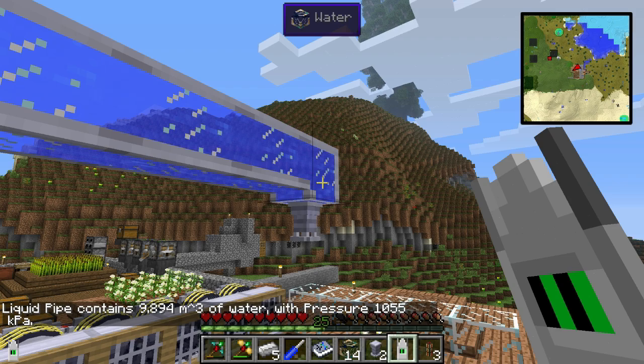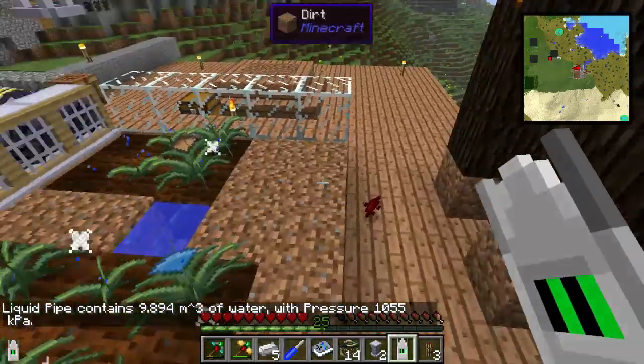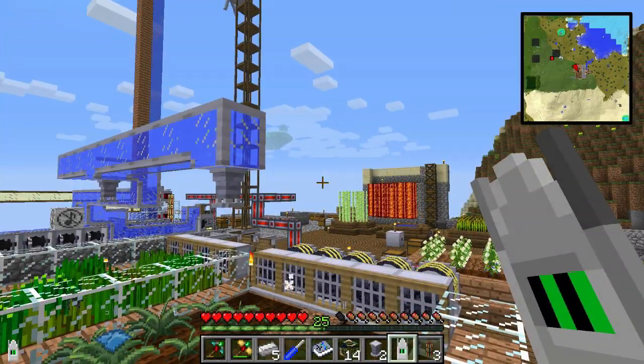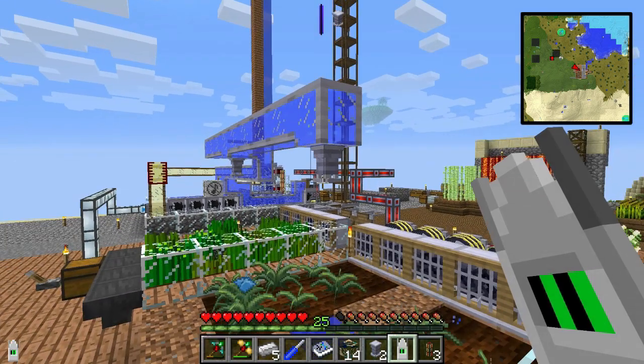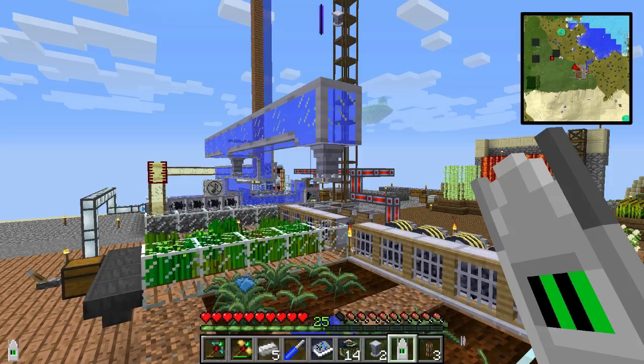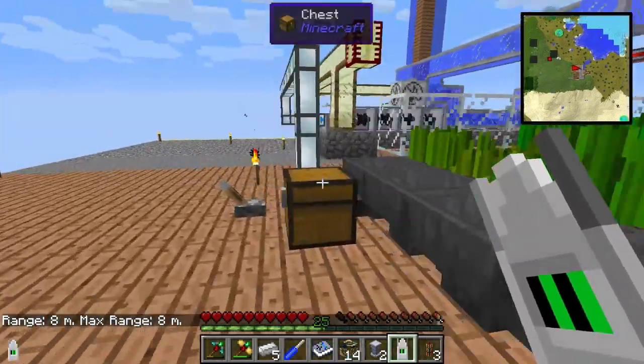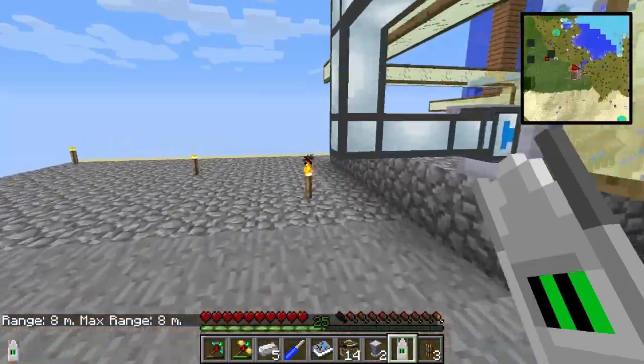Right now we've got a pressure of 1055 kPa. From my testing, if you've got about 300 kPa you get about three meters distance with these sprinklers — so keep that in mind, it's roughly 100 kPa per meter.